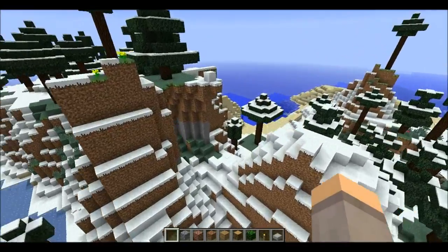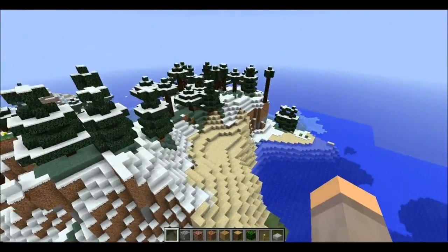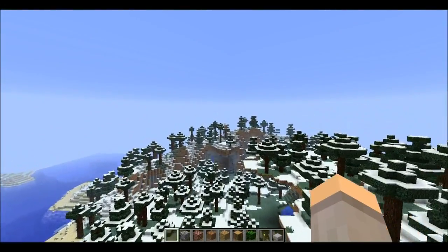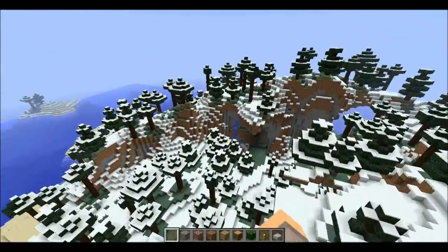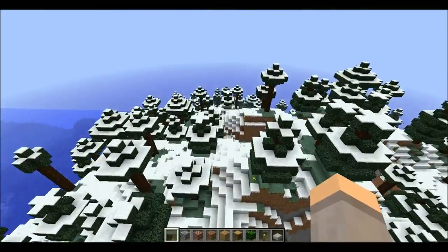There's that, and this is a pretty big snow biome to begin with. If you come over here, over this mountain — and there's a wolf. There are a lot of wolves in this seed, but I'll get to those in a minute. The first thing I want to show you is over here.